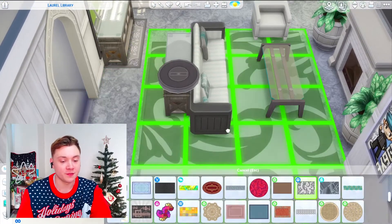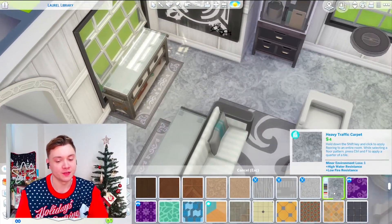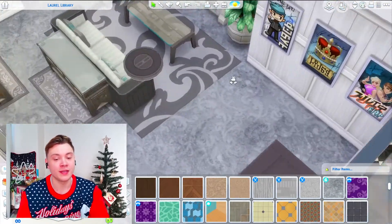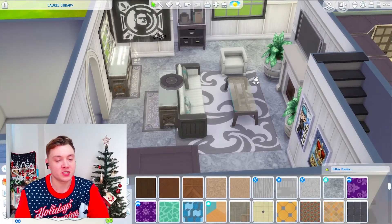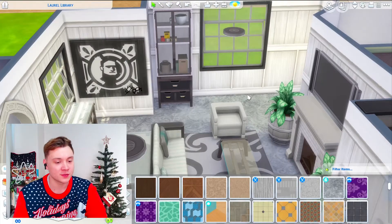The only carpeted flooring I've never actually used is one of the dirty ones that we got from the City Living pack because I hate it. But actually, in this build it looks really nice. I know it looks a bit dirty, but just having the different shades looks really nice. And there was this wooden panelling wall I've never used as well.